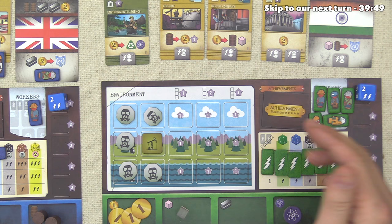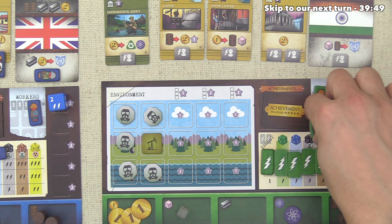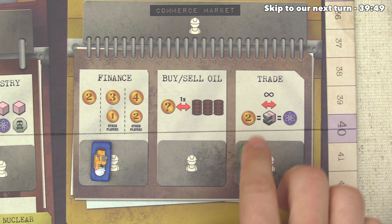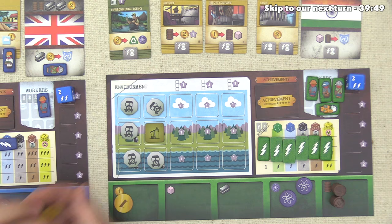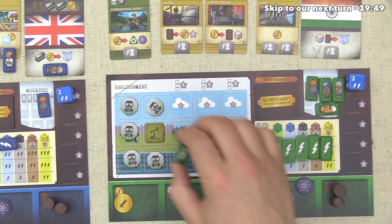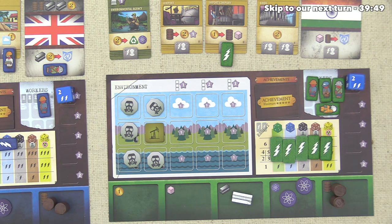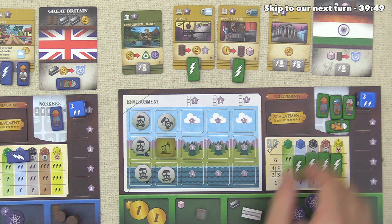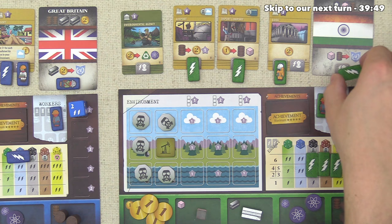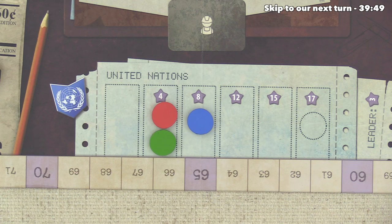Blue sends a worker to the United Nations spot, spending two money and one steel to bump their token again, putting them back into the lead. Green has a ton available — five workers, six energy, three money, and some oil. They put a worker on the trade location to convert plastic to science and two money into steel. They activate the import company spending a dollar for oil and plastic, then activate the airport with one energy to sell oil for two money and a victory point — bringing them to thirteen. They send a worker to the bank for two more money, then hit the United Nations with plastic and oil, putting us in last place on the track.